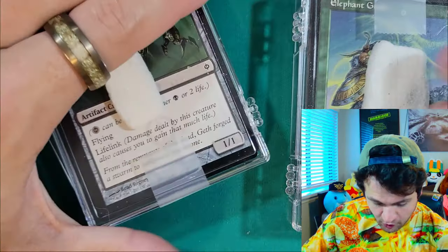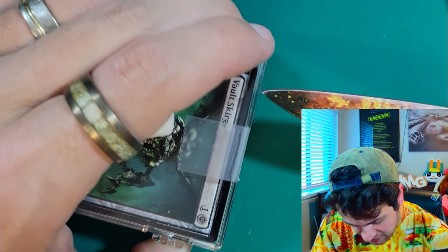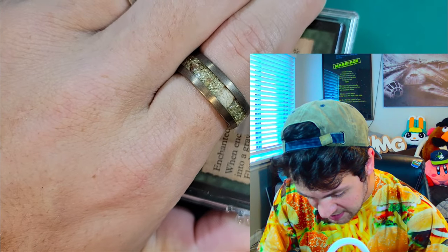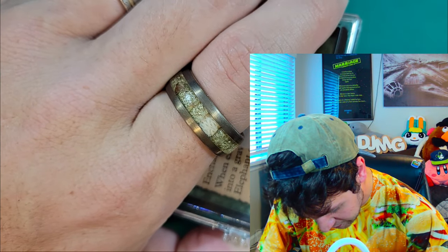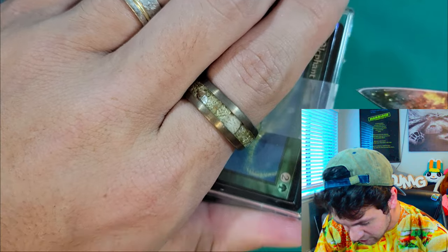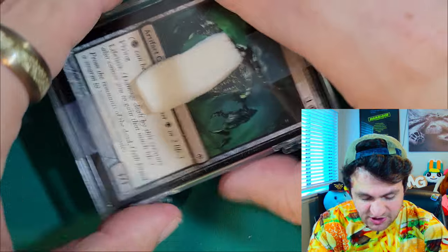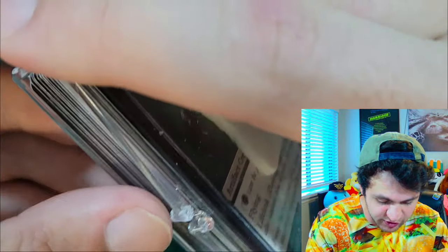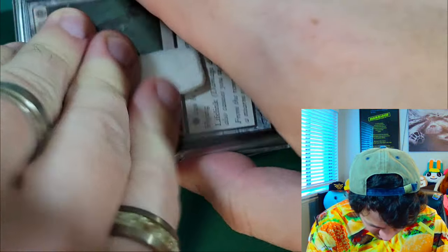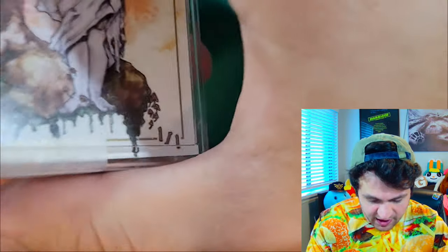Some of you might be asking yourself: what is the purpose of Mono Green Stompy? Well, the purpose is to go very big very quickly and to literally just stomp over your opponents with trample. Pauper does not have a crazy amount of the same kind of pump spells that you'll find in other formats. Additionally, we're kind of using some smaller creatures, so we'll be using pump spells and whatnot to get our boys up to where we need them to be.